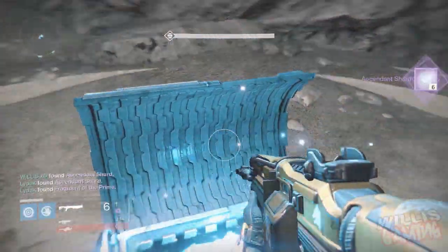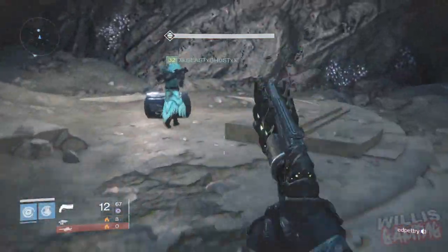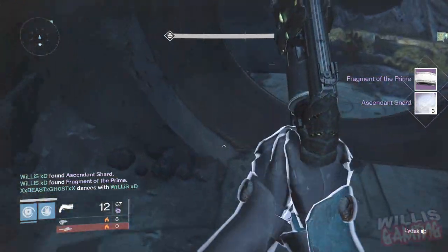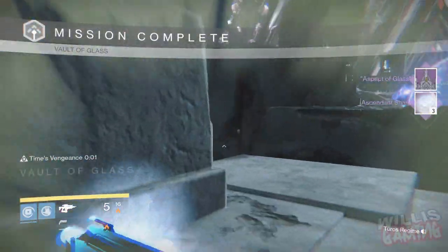For the first chest we pick up six crappy ascended shards. The second chest we get the same. And on to the third and final exotic Gorgon chest — let's see what we pick up. We get a Fragment of the Prime and three ascended shards. So that's it for the chests.